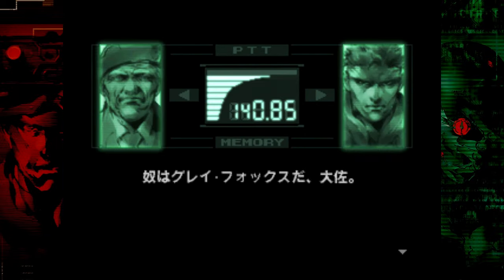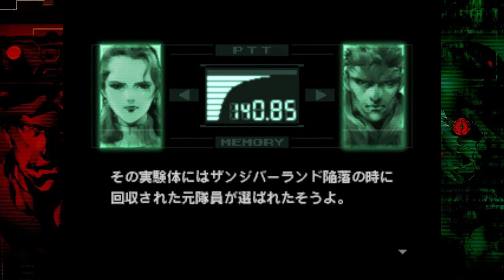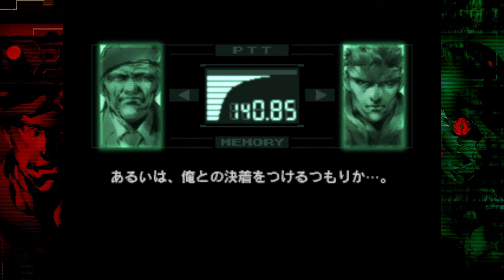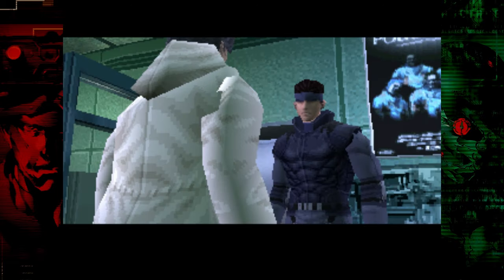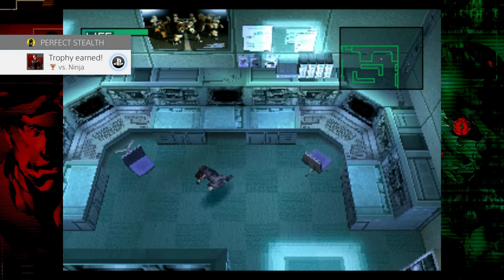There are a few key differences on hard and extreme, but it's not that different from easy. If you want reference points for how to do it on harder difficulties, you can check out my run on stream linked in the description box below. Now once you've gone through all those codec calls and cutscenes, congratulations on taking on the Cyborg Ninja.